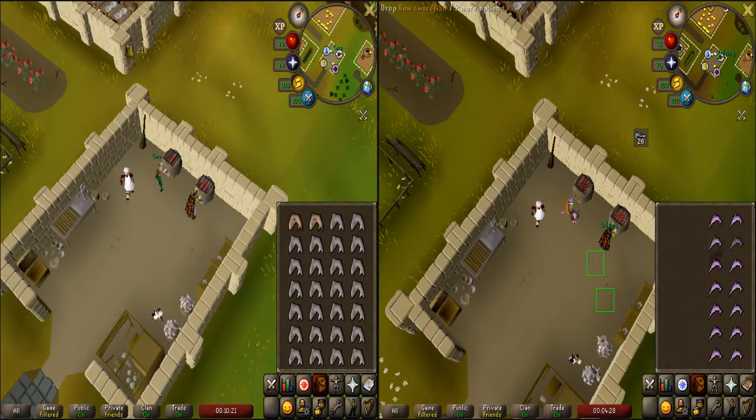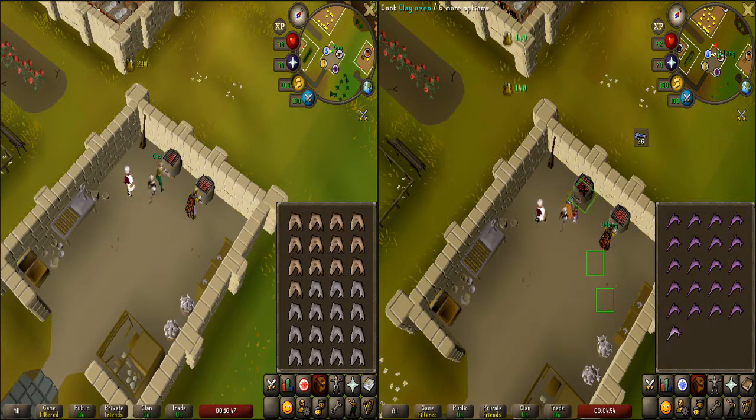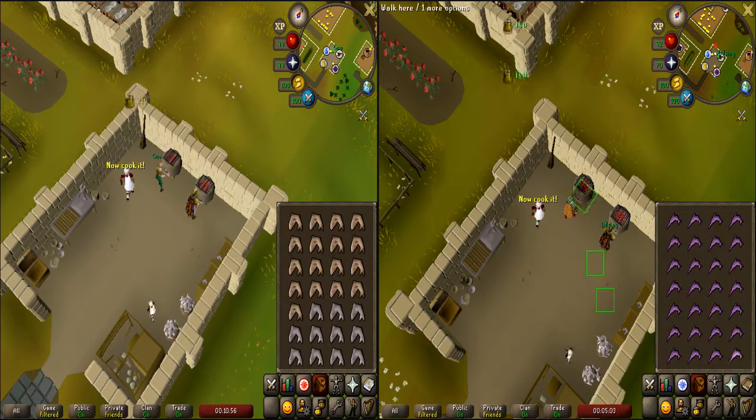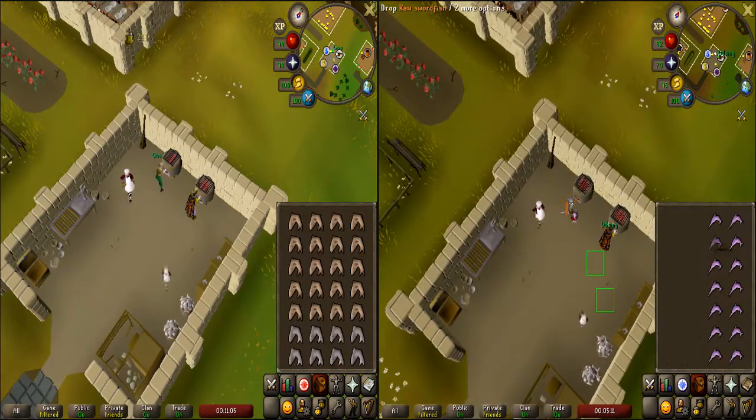Two-tick hooking. I definitely believe this is one of the least known skilling methods in comparison to how good it actually is. Two-tick hooking — AFK hooking is four-tick hooking. A lot of people know about one-tick hooking karambwans. Maybe even some people know from back in the day 3.5-tick hooking. People used to 3.5-tick hook sharks, but that's barely any faster than four-tick and quite a bit more effort.